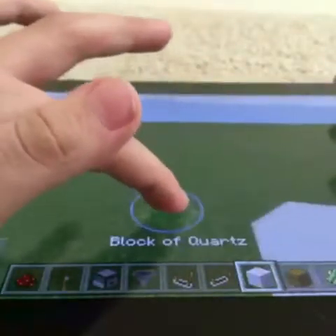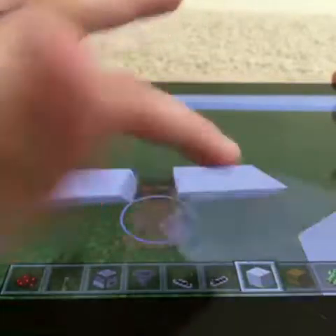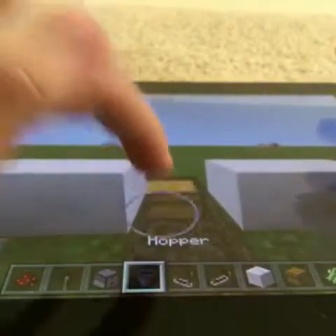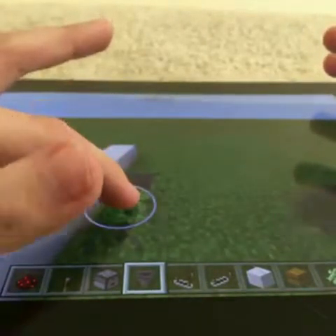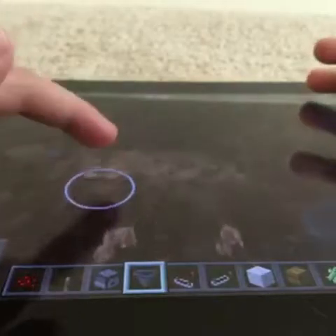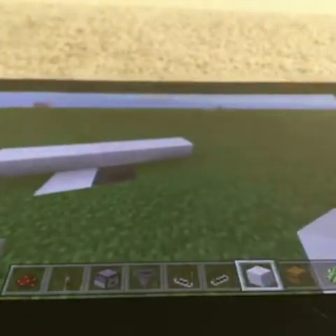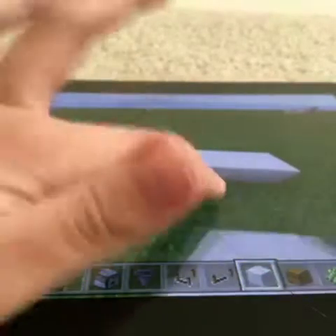To get us started, place down a box like that and dig an L right here. Then place a chest here — a double chest — with hoppers leading into it. Make sure the funnel is facing forward. Cover this up, then place a block there and blocks here.